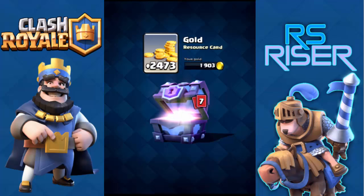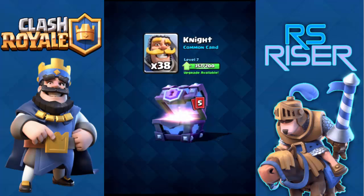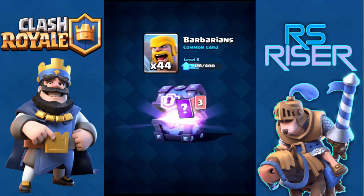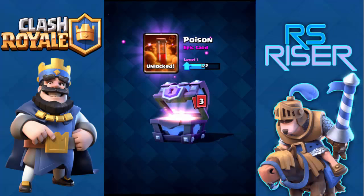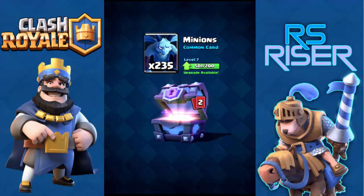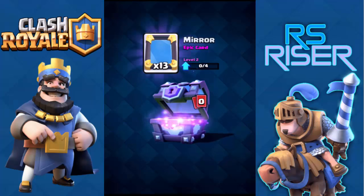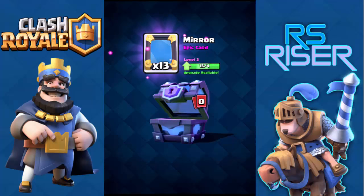I'm expecting a legendary card — let's see what's in there. Okay: 2473 gold, one Inferno Tower, 38 Knight, 44 Barbarians. I unlocked the Poison Spell — 235 Minions. No legendary this time. 82 Giants — I hope this last one is the Mirror card.